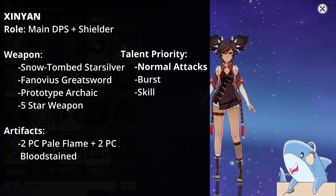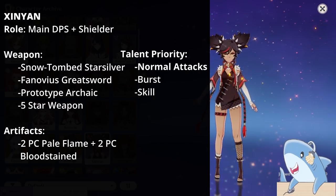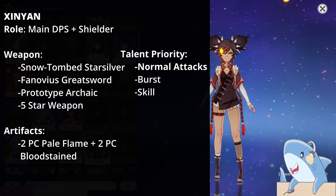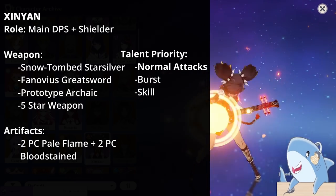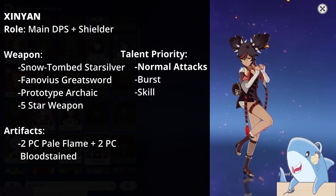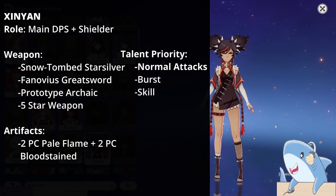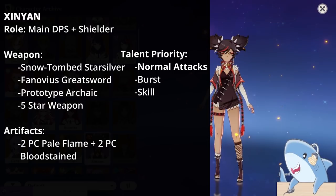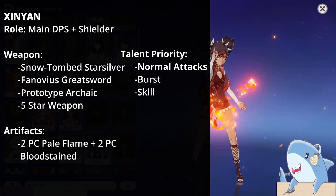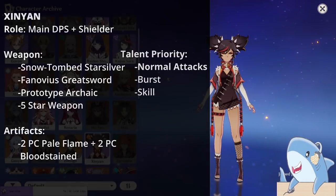Xinyan. Xinyan is a Pyro DPS that actually focuses on Physical Damage and shielding. She is Defense scaling, so build her with defense. For weapons, typically use a Physical Damage weapon or just any strong 4-star or 5-star you have. For talents, level her Normal Attacks, Elemental Skill, and Elemental Burst — depending on her role, Normal Attacks first since her Skill and Burst are kind of lackluster. For artifact set, run 2-piece Husk of Opulent Dreams and 2-piece Bloodstained, or 2-piece Bloodstained and 2-piece Pale Flame. Note: Xinyan is generally not used often as she's been neglected and is still bugged from her release. Run Crit Rate or Damage headpiece, Physical Damage Goblet, and Defense percent Sands.